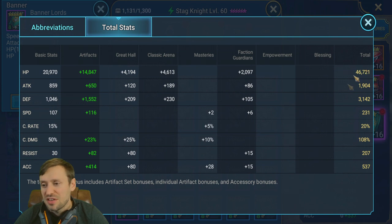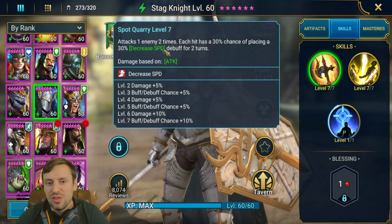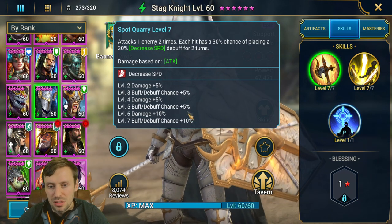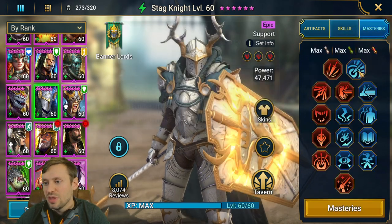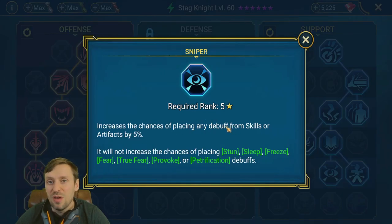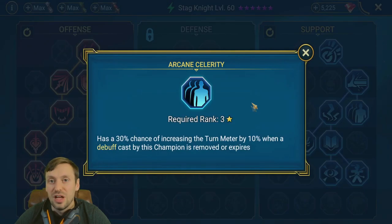Total stats: 46k HP, 3.1k defense — I'd like that a bit higher, around 3.3k defense should be your minimum. Speed 231, accuracy 537 — ideally you want 550 to 600 accuracy. One really important thing: his A1 attacks twice with a 50% chance of placing decreased speed. The mastery Sniper gives an extra 5%, so 55% chance hitting twice to land that slow — really important.